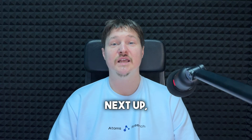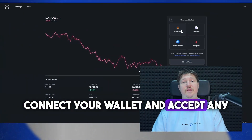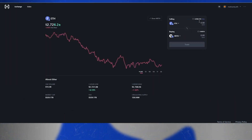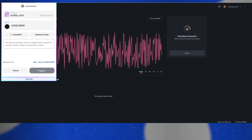Next up, let's check out Hash Flow, one of the DEXs available on Monad. Here's what you need to do: connect your wallet and accept any required permissions, switch to the Monad testnet, pick a token pair, and make the swap. Done.